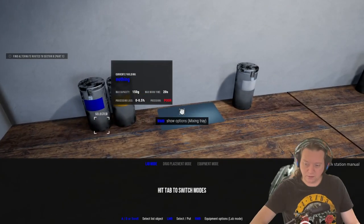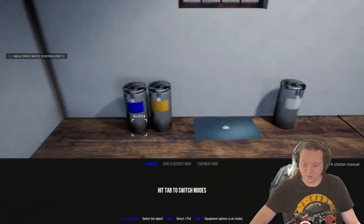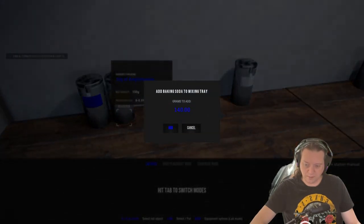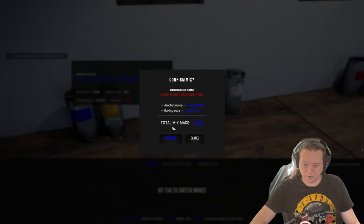We get our amphetamine and we put it on our mixing tray. Early on we're just going to use a recipe of 10 grams. Then get some baking soda, which you get from the gas station, and put in 3 grams of that. Then we apply the mix and you can call it whatever you want.